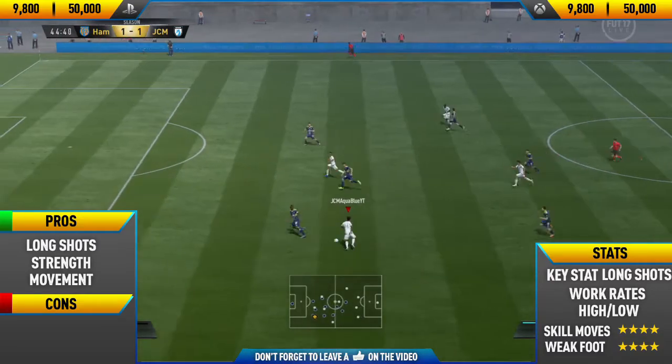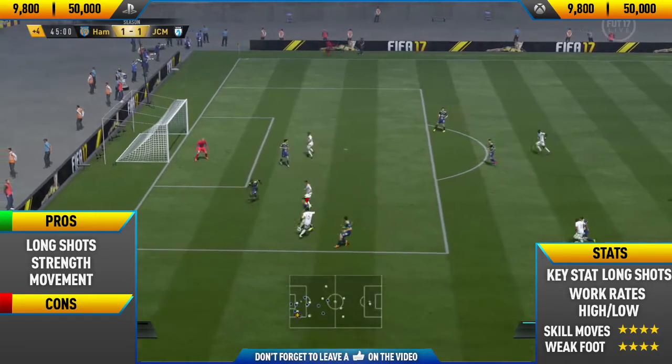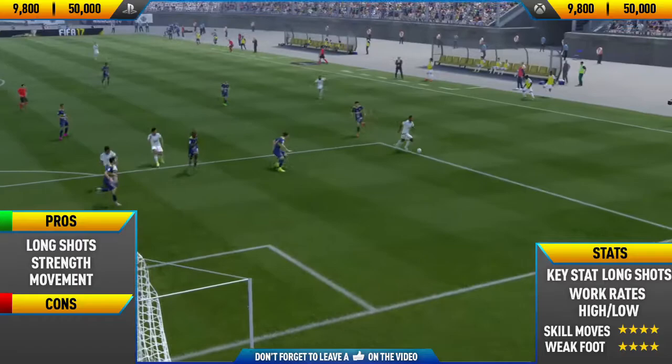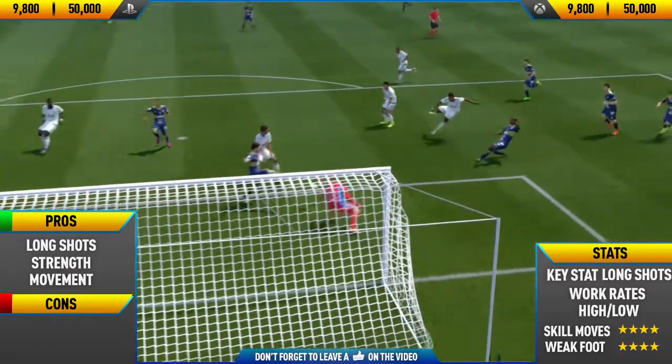The next goal is a really nice one — a spin with the Pyatt skill move, run down the line, a ball roll into a Berbata spin, then another ball roll, and then a shot on his strong left foot. And as you can see, he also has a 4-star weak foot, so he can finish on both feet.